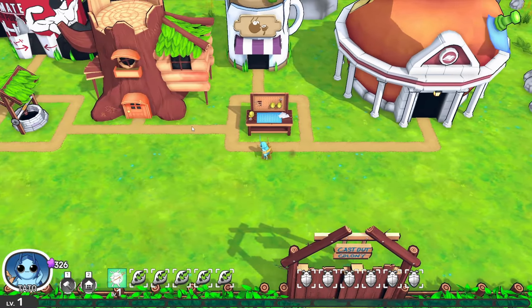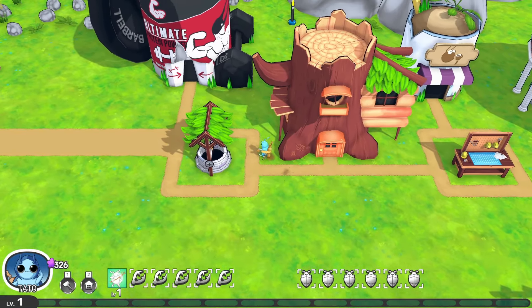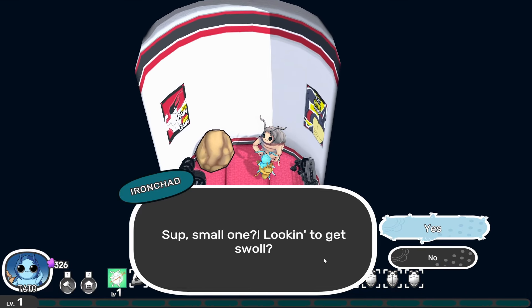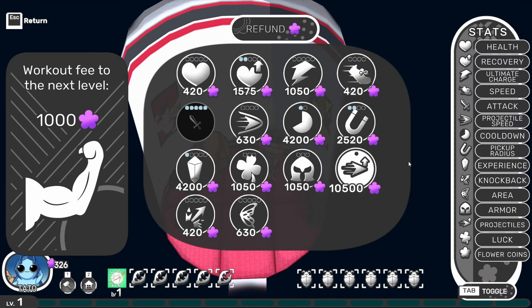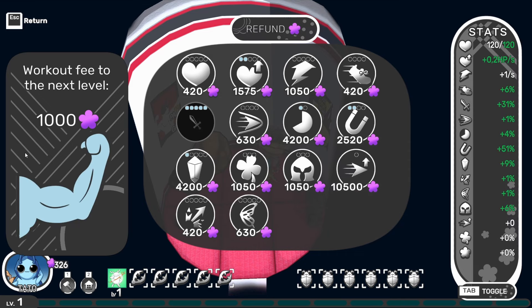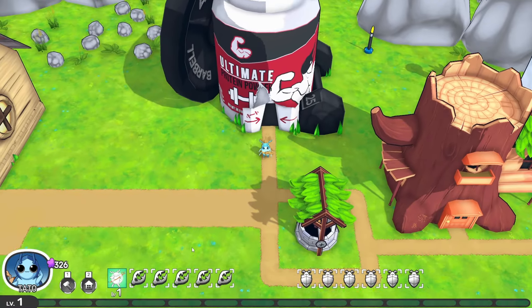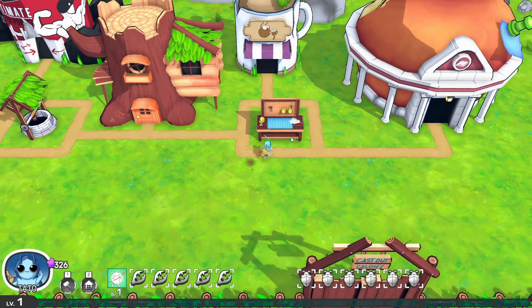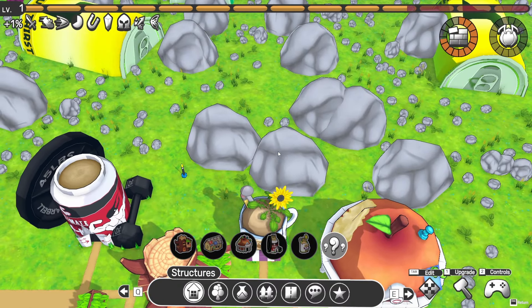If we look over here we've got the gym, the ultimate protein powder with gyms and bell bars. If we speak to this guy on Chad we get our meta progression. Pressing tab shows us all the stats and what they do. We need to collect all of this. I have no idea what a workout fee does — maybe it relates to level or is just a strength bonus — but when we get to a thousand we'll check what it actually does. Things like the well are aesthetic.